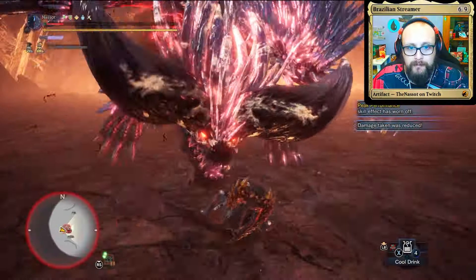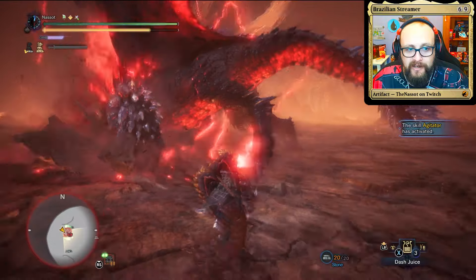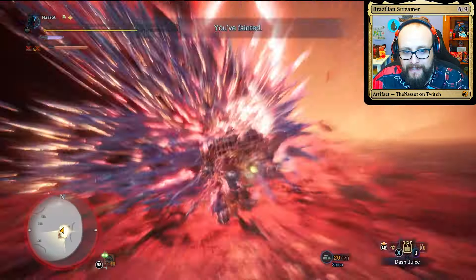This Nergigante is a force of nature, combining the ferocity of Nergigante with the dark power of Devil Jin. What makes this monster so hard is probably its enormous range on the spike attacks and the sheer amount of speed it has.